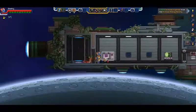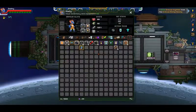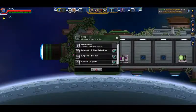So what we need to do first, I just realized, is that we need a breathing EPP. So in order to get one of those we're gonna go back to the science outpost.